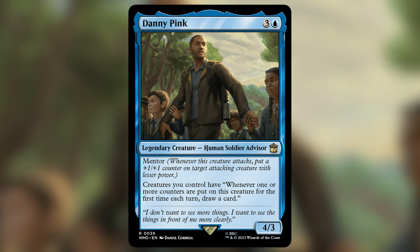Today we're exploring Danny Pink, an interesting mono blue commander with some crazy shenanigans with counters. Danny Pink is a legendary creature — human soldier advisor. He costs three and a blue, and he's a 4/3 with mentor. Creatures you control have: whenever one or more counters are put on this creature for the first time each turn, draw a card. This is incredibly potent — triggering a draw off of each creature that gets a counter is extremely easy to activate and is going to net you a ton of cards.